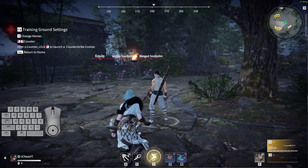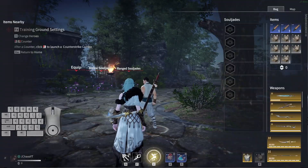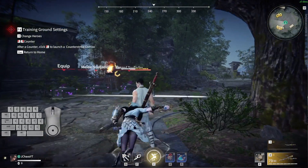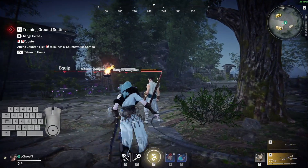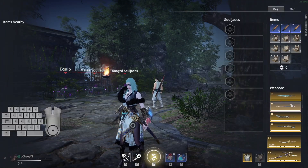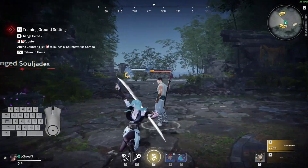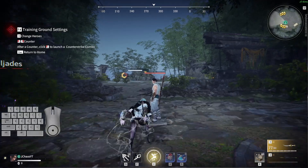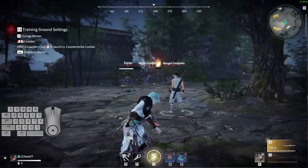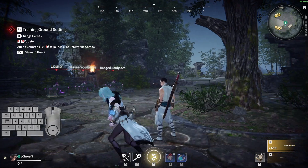Now let's move on to the dagger and the spear. The dagger has got some pretty major changes. First, a quick note on the katana: with the katana you can only hit confirm off of your left clicks — you can't hit confirm off of any of your right clicks. Now back to the dagger: you can't hit confirm off of your horizontal attack, your vertical attack, your dash vertical attack, or your dash horizontal attack. The only hit confirms you have with the dagger are off of your vertical focus strike and off of your soul break.